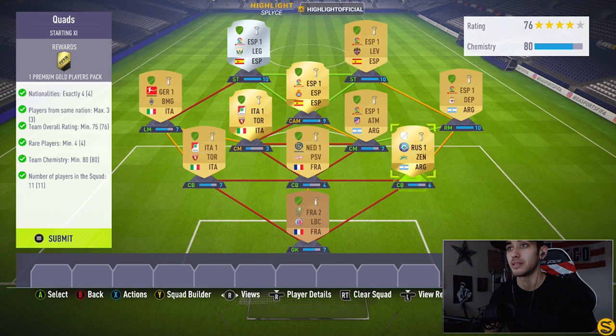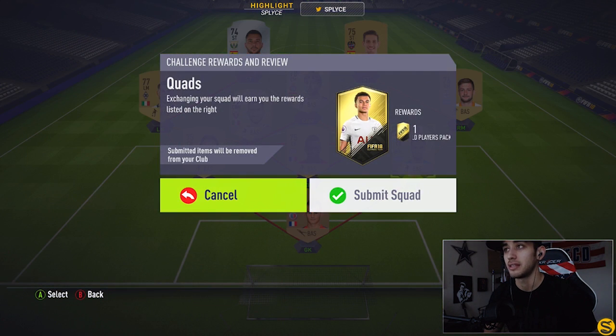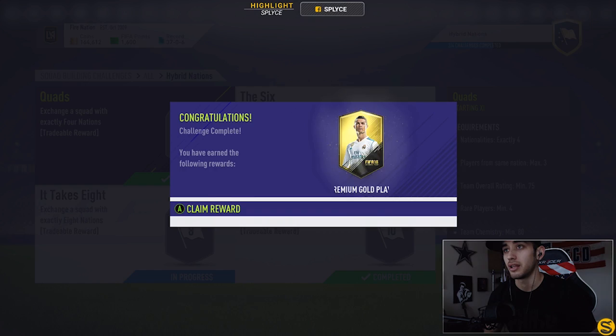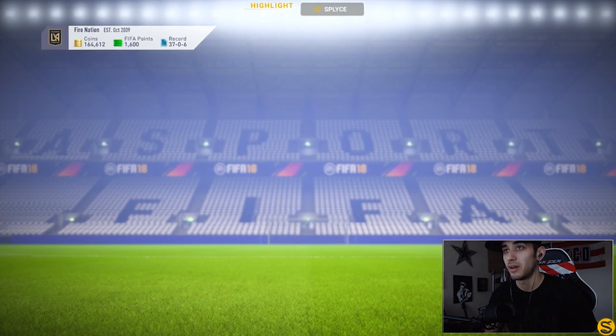You can see I have a lot of loyalty players — this is the only guy who is not loyalty, so I probably only spent like a thousand coins. You can see right there we completed all the green lights — everything checks out. Let's go ahead and get our reward, which is going to be a gold players pack. As always, we're going to go straight to the pack and see what we get.